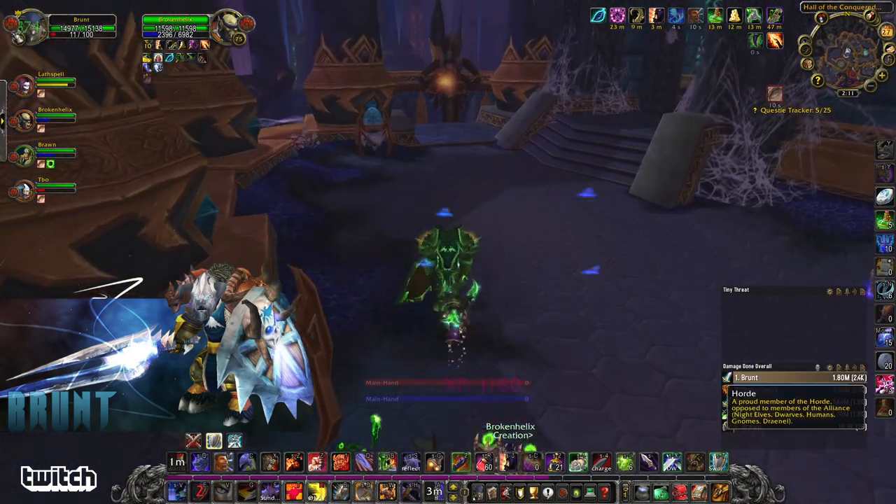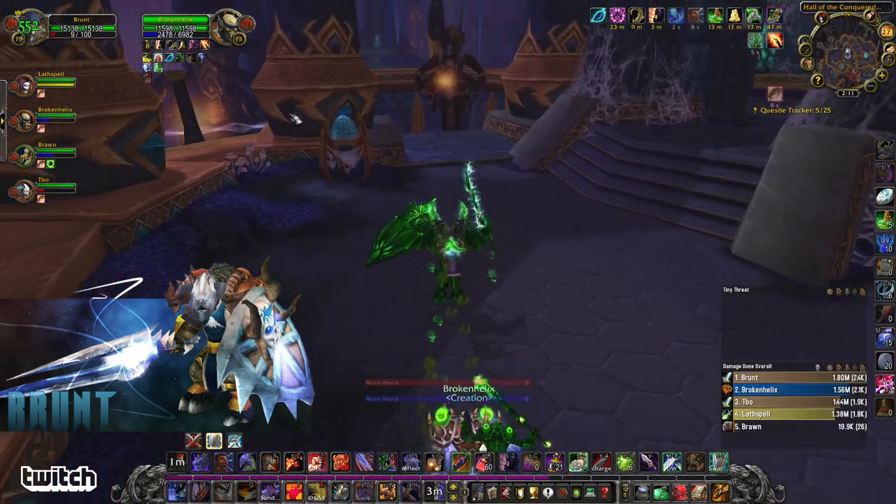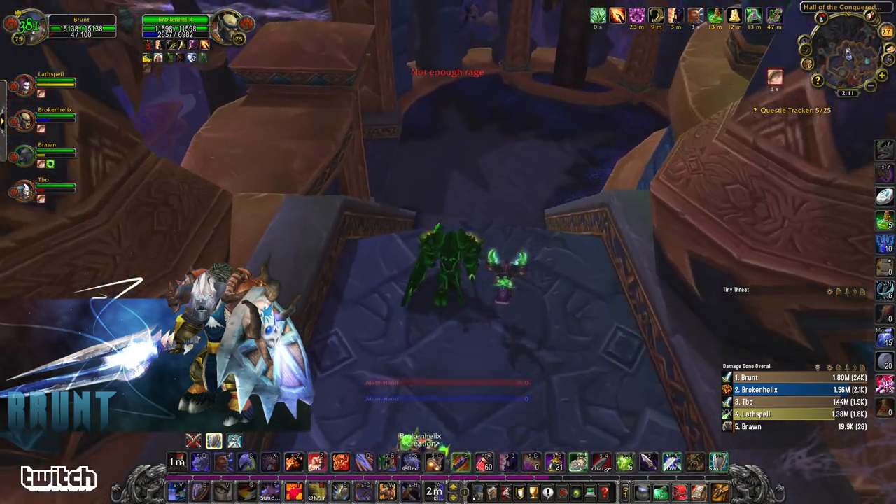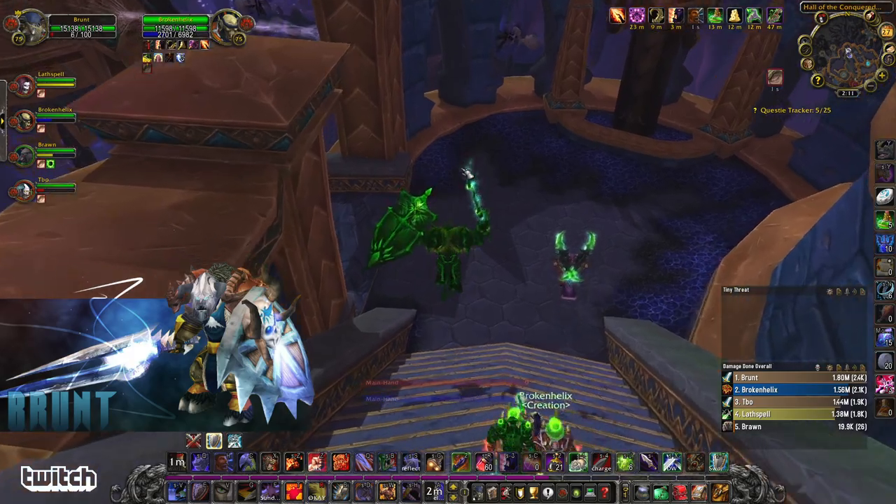If you're new to this run, or if you're say level 72 or 73, just pull these packs one at a time. They do hit pretty hard, especially if you don't get a Spell Reflect or an Interrupt on those Spell Flingers.